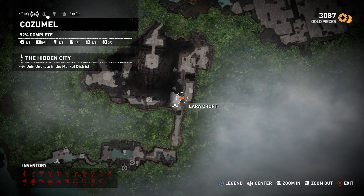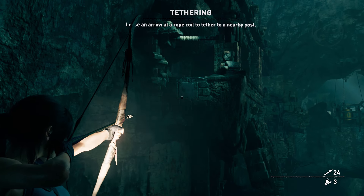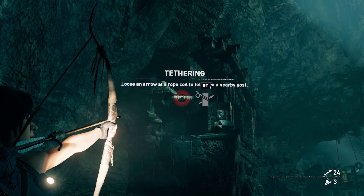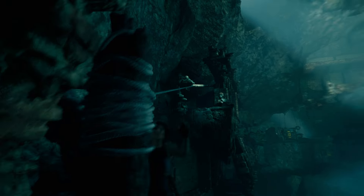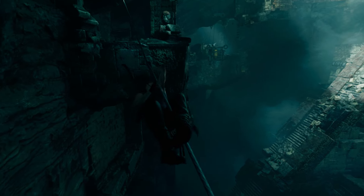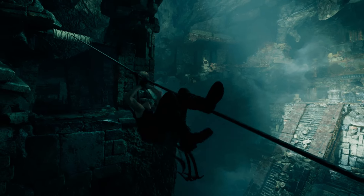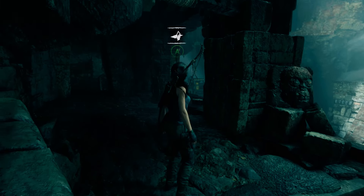The final collectible in this area requires the lockpick. In order to obtain the lockpick, you're going to have to progress in the story. Once you reach the Hidden City, there's going to be a side mission — Find Takiy's Dice — and during that side mission you're going to find a merchant, and that merchant is going to sell you the lockpick.